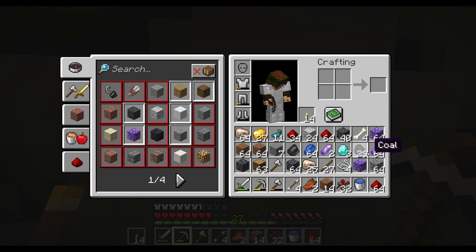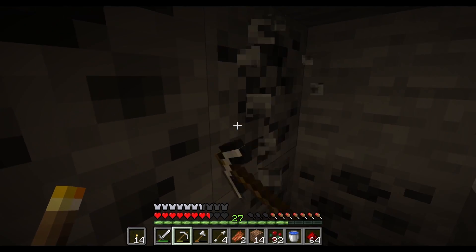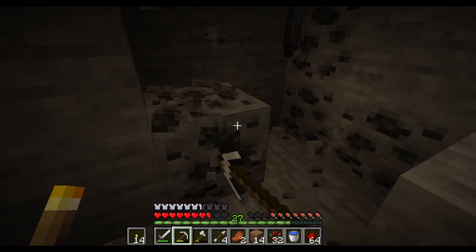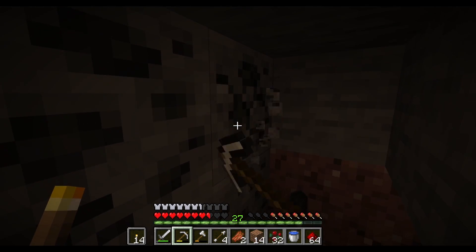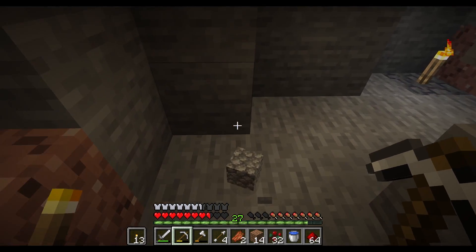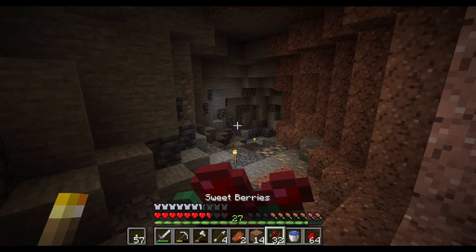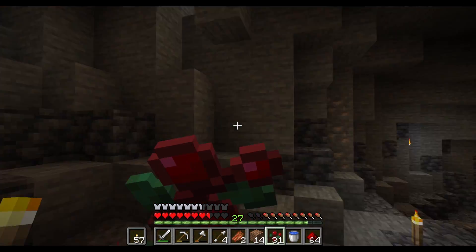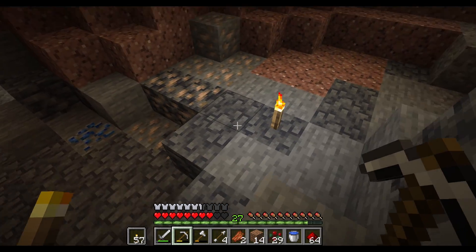Cool, and more coal. Another diamond. Nice, hopefully it's another vein. Oh wait, there is a little bit more on the corner — yes! Always check the corners, there were two more. These corners are helpful. Ten diamonds total.